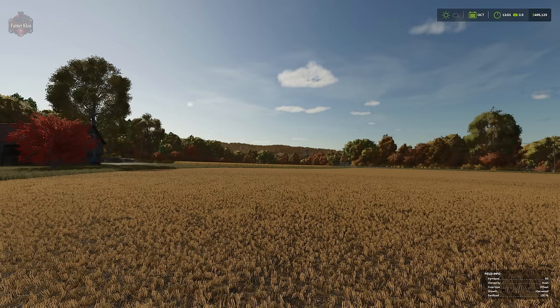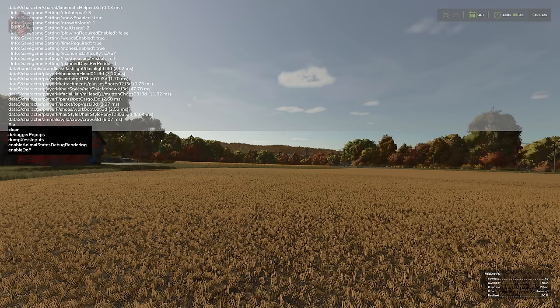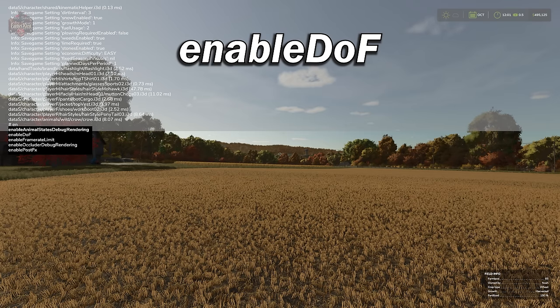Now that you're fully up to speed with enabling cheats and the dev console, let's talk about some of these console commands. The first is turning on or off the depth of field. We're going to hit the tilde key — on a standard US keyboard that's the squiggly line directly below Escape in the upper left. Hit it once to get a small overlay, hit it a second time to get a cursor.